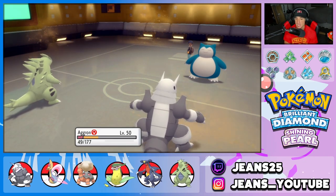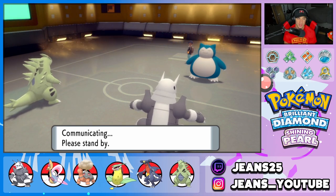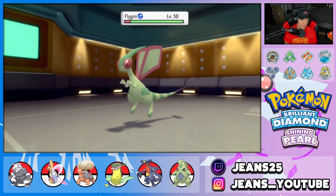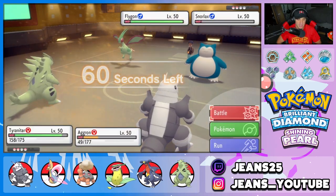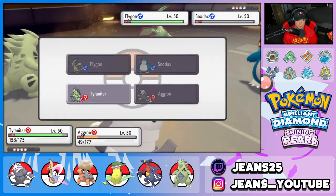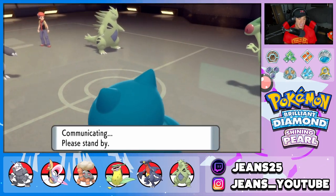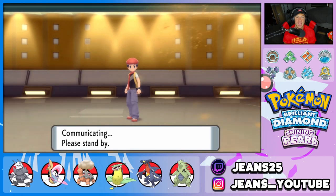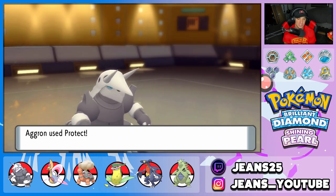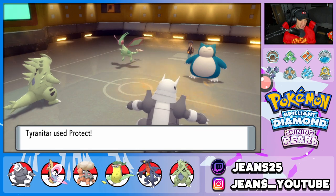We're going to double Protect here and say bye-bye to Snorlax. Look how much Aggron soaked up — because it resists Normal type as a Steel and Rock type, plus its Defense is through the roof. It soaked up a Belly Drum Snorlax Body Slam like it was nothing. Absolutely no damage to us. Snorlax is out for the count. We turn this into a 3v1 situation.